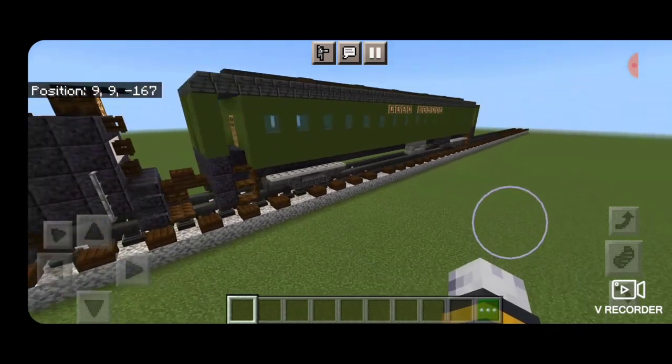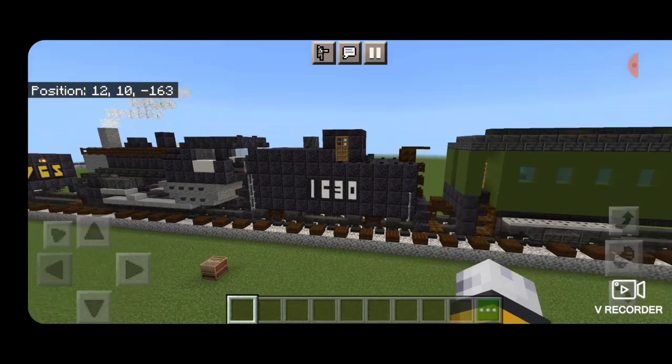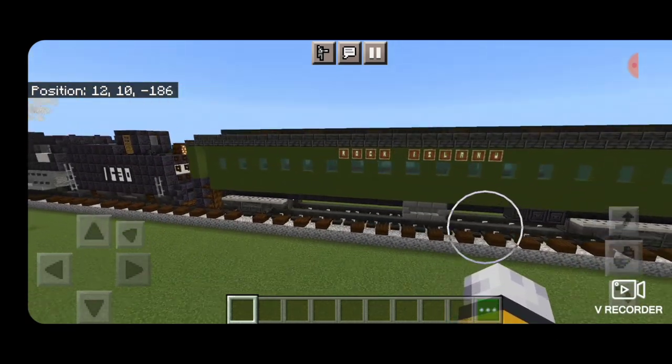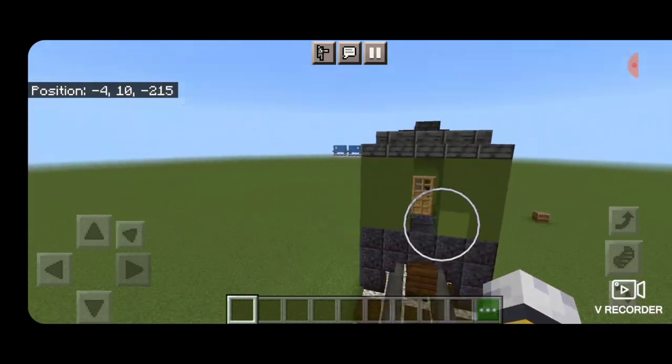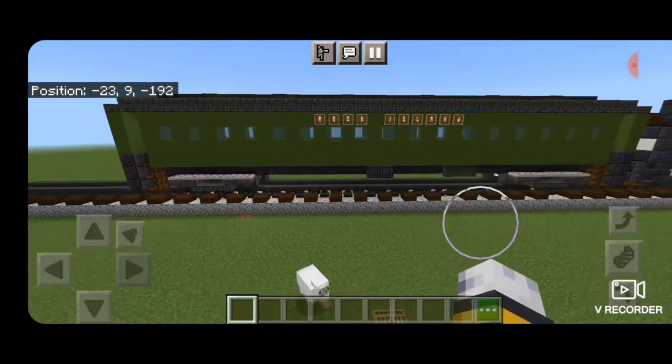And there you have it folks — we've completed our coach for the Frisco 1630 steam locomotive from the Illinois Railway Museum. I hope you enjoyed the build. Thanks for watching. Don't forget to like, comment, and subscribe. Everyone have a great week — stay safe out there, railfans.